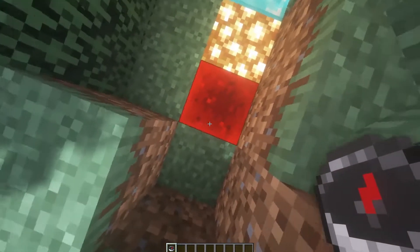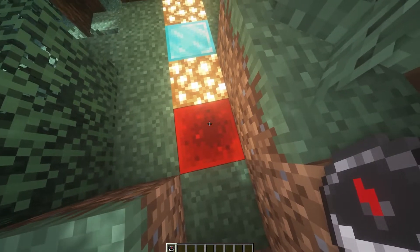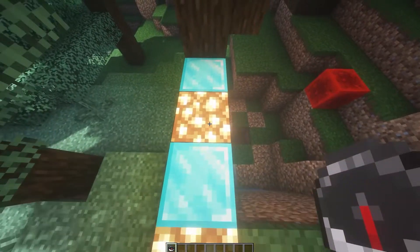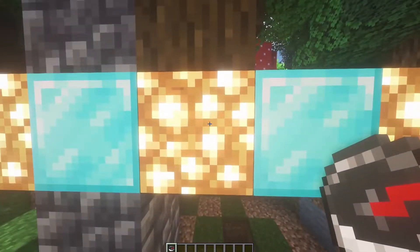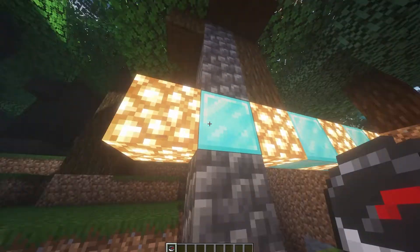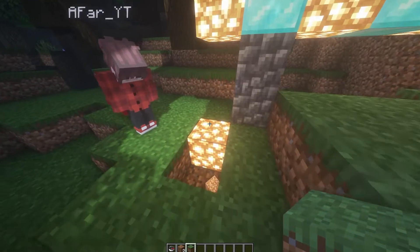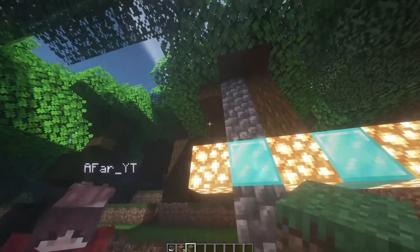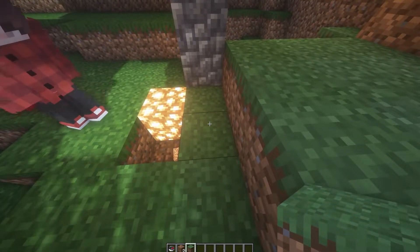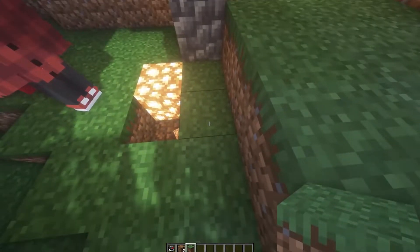So this is my world spawn, and as I said earlier my spawn protection is 10 blocks. As you can see: one, two, three, four, five, six, seven, eight, nine, and ten. The diamond block is my 10th block. As you can see, a player can break this block because it is out of the spawn protection, but if he tries to break this block he cannot — that's because it is in the spawn protection.